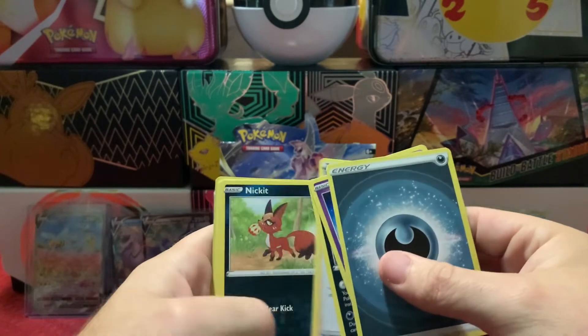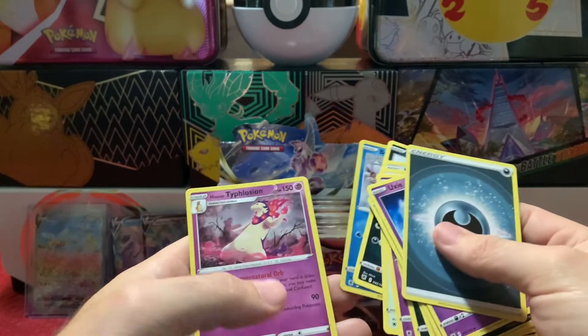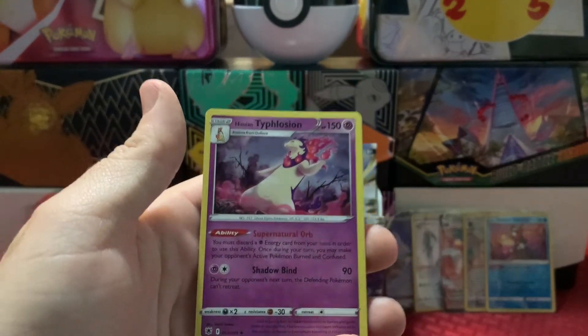We get into a pack with a good code card, let's see what we got — hey, we got a holo Hisuian Typhlosion. Not bad!